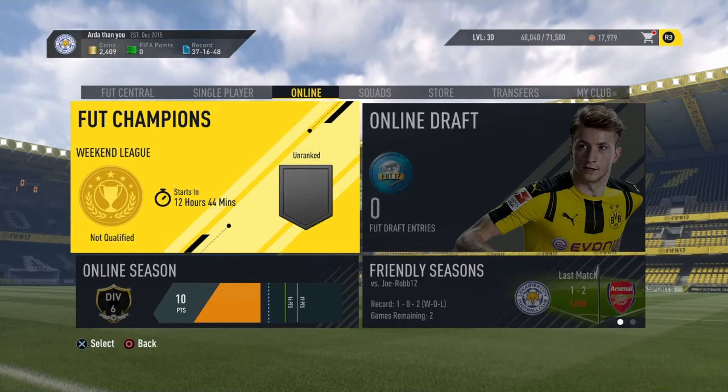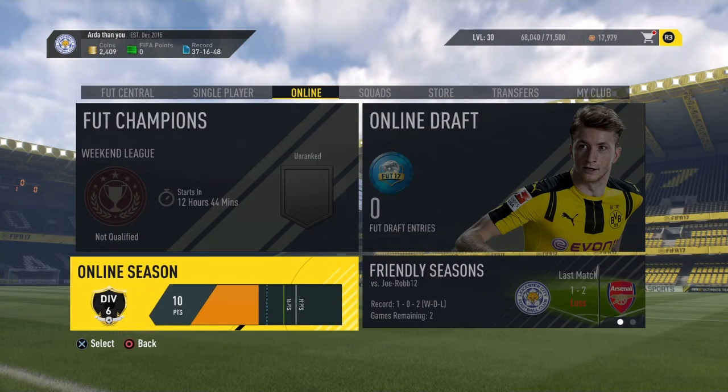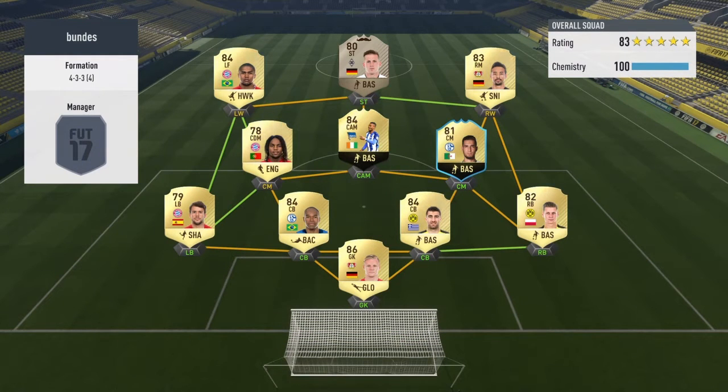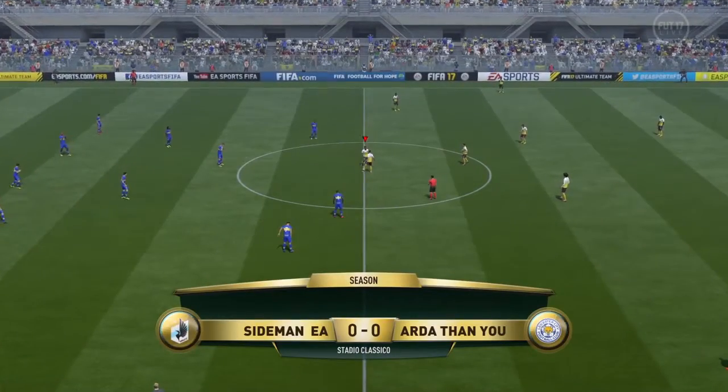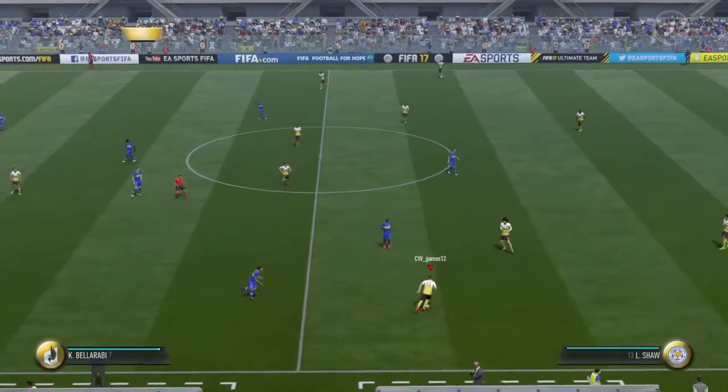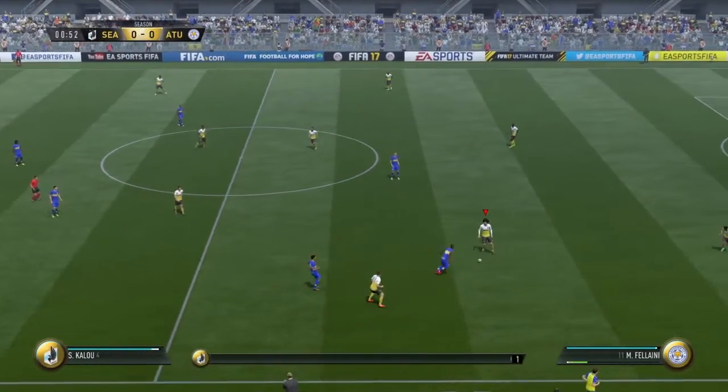I'm going to jump into an online game for you guys to prove how good this team really is. My opponent is called Sidemen EA. Up front they've got like a Movember striker card, I think. They've got an inform - I think that's Solomon Kalou. They've also got another inform one. That looks like a solid, solid side. Sidemen EA versus Alderland U - rate my club name.